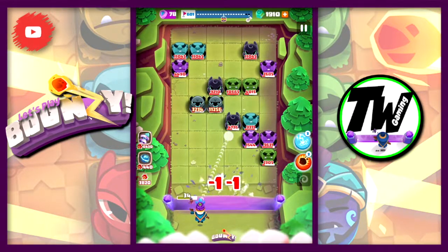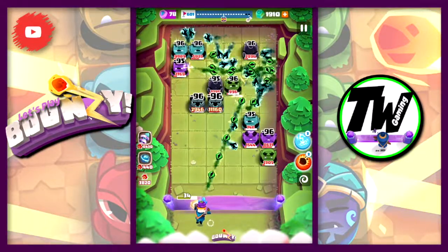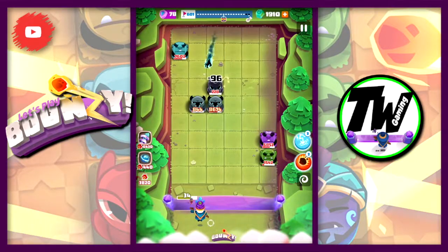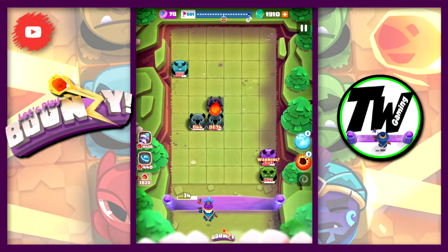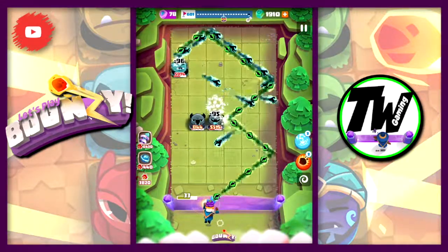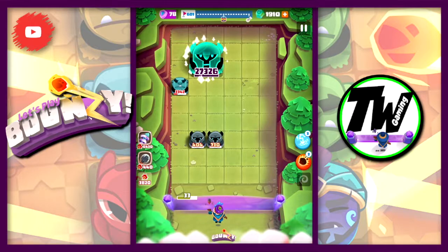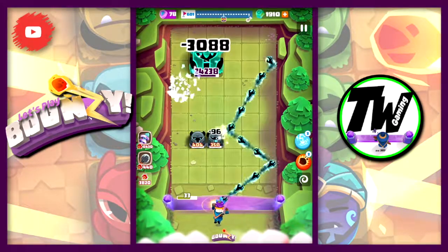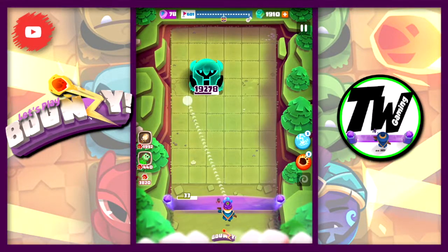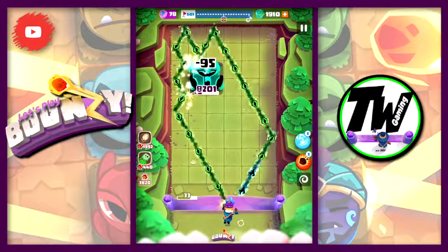We get another Dragon on the board, although he disappears straight away so we're down to one. Will we finish him off as well? Almost — down to 36. I can't believe none of those spells hit the Dragon, but they did in the end. Our big boss has turned up and he's the last thing on the board, and we should be able to clear him off quite easily. I hope.